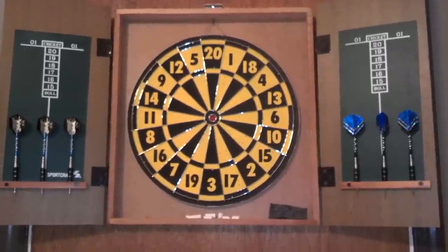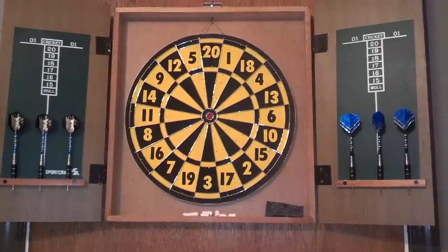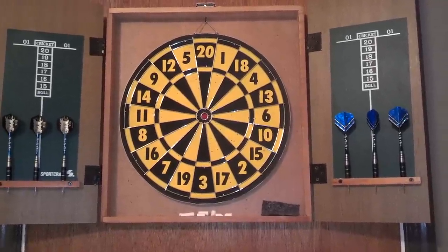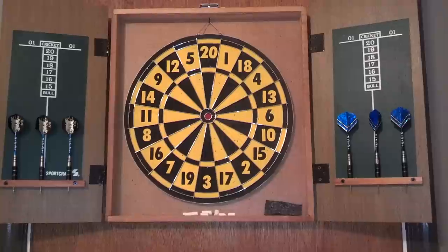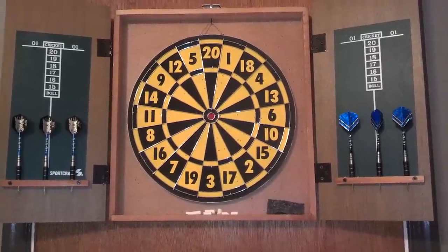Since it's called Baseball, we're going to do 1 through 9. So if you get it into the middle or the inside, it's going to be 1 point. If you get it in the double, it's going to be 2 points, triple is 3 points, and bullseye is 4 points.